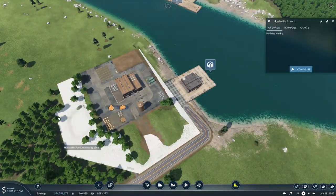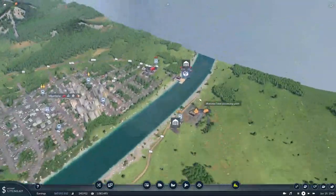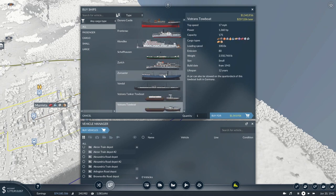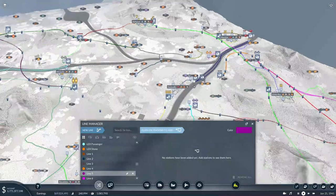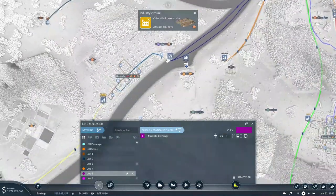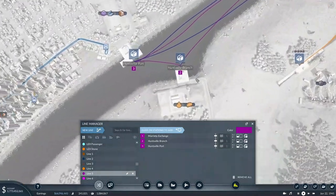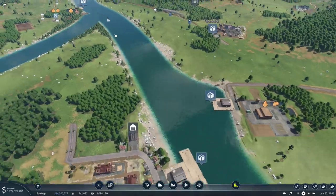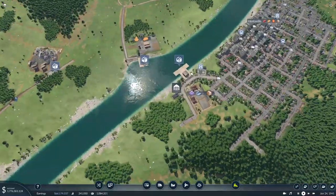All right, I got this to connect up. I think it was just some weird thing with the different elevations, but now when we click this it's highlighted, so that means they are connected. Now all we need to do is select the boat we want — we'll go with two boats. It's a very short line, even for a boat, so it should be able to handle this just fine. I don't think we need to do anything special with the loading and unloading commands; they'll just be able to handle themselves.